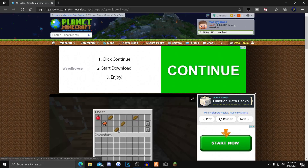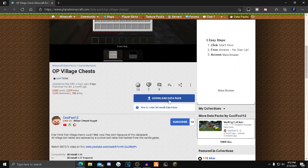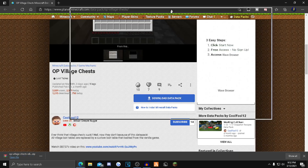What you want to do is click the first link in the description — it'll take you over to this Planet Minecraft page. Then scroll down until you see the blue Download Data Pack button, click that, and it'll start downloading in your bottom left corner.